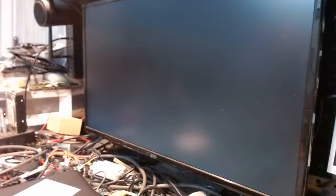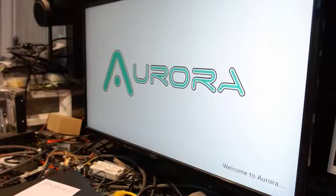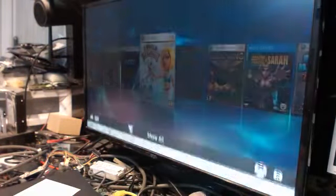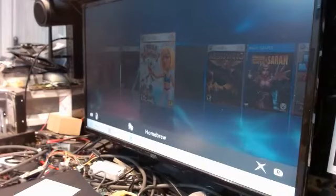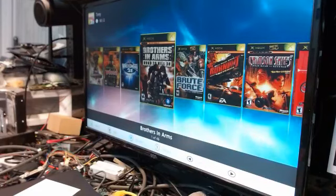Once you're done with the game, hit the Guide button and go back to Xbox Home — that'll take you back to Aurora. Now, classic games — you cannot play with the server on. You've got to use bypass mode in order to play a classic game. If you try to play a classic game while it's online, the end result is going to be a big black screen — it doesn't do anything. So you play that offline.